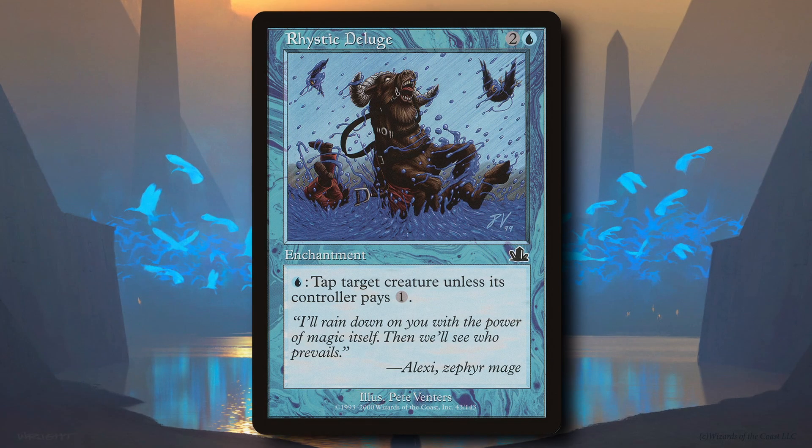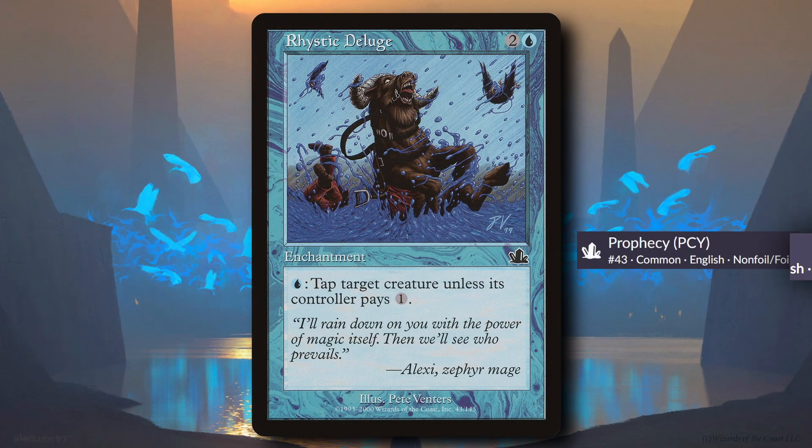Magic's got tons of powerful cards no one's playing. Here's one of them: Rhystic Deluge from Prophecy, only 17 cents.